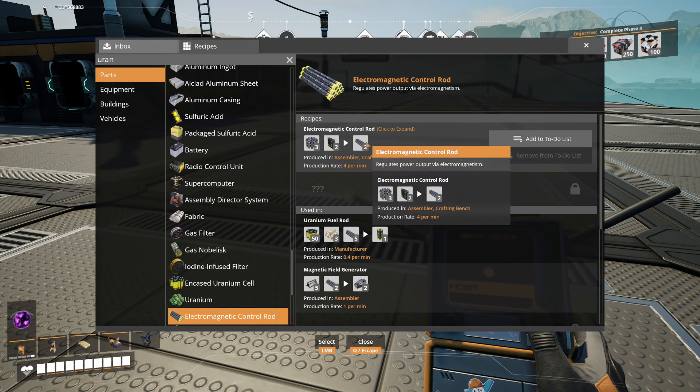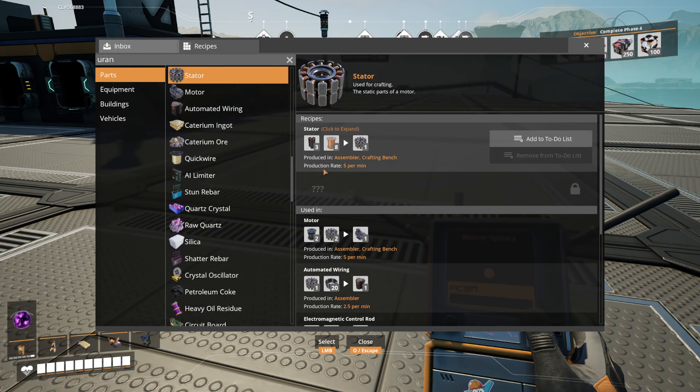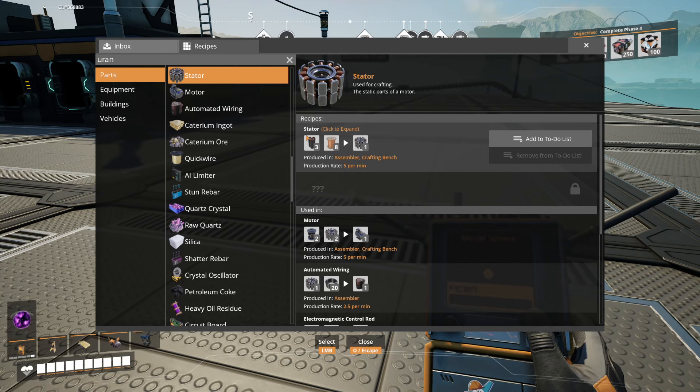AI limiter — dang, we need a lot of AI limiters. Stators are pure copper... no, pure steel. No, steel ain't copper. I was wrong both times.